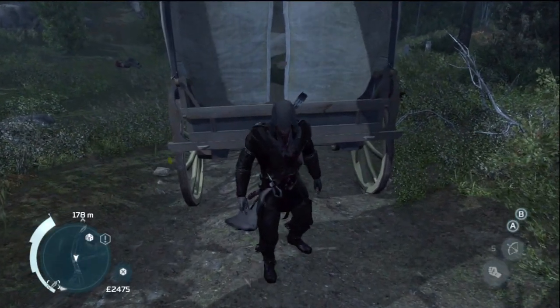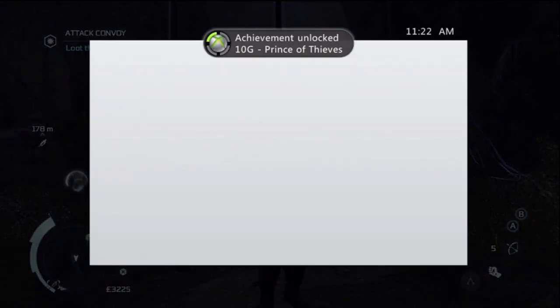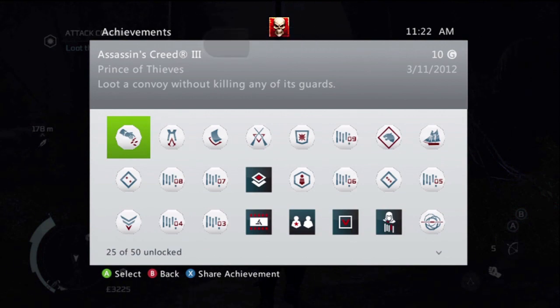Walk up behind it, press B and you'll get your money and the achievement — Prince of Thieves, 10 game score. So it's a pretty easy one. Thanks for watching, go back to AchievementHunter.com for more.